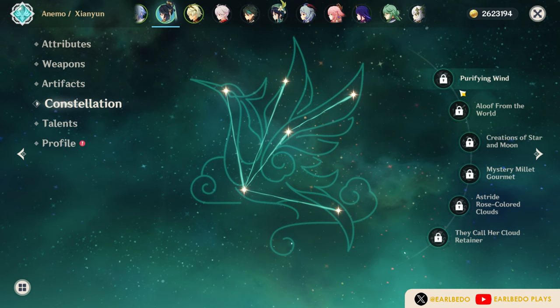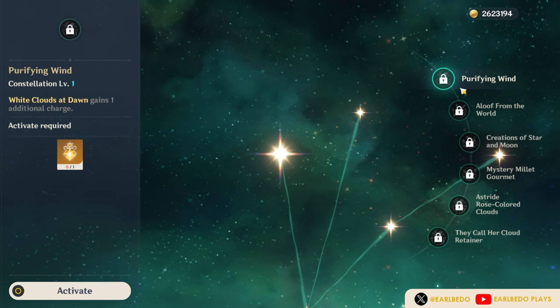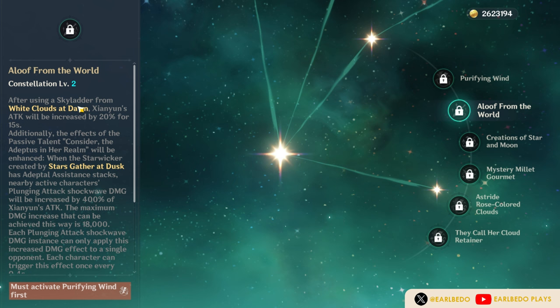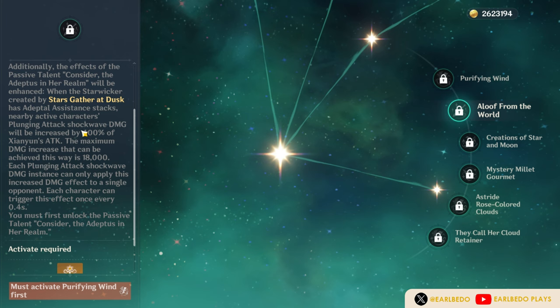C1 gives an extra charge for the skill, meaning more energy and damage at the expense of field time. It is not the best constellation — if you don't plan on getting C2, you can skip it and save your Primogems. Her C2 has more value and is a great stopping point: after using her skill she gains 20% attack for 15 seconds, and her 4th ascension passive buff is increased from 200% to 400% of her attack, giving a maximum of 18,000 additive damage. This is very useful for plunging teams, especially Xiao.